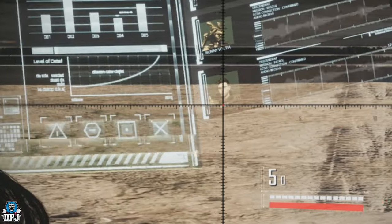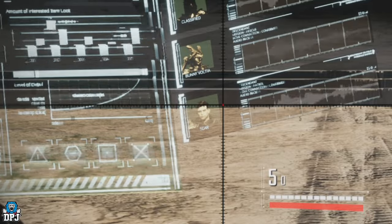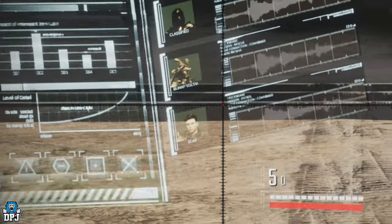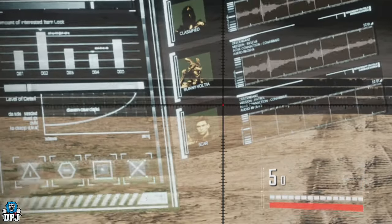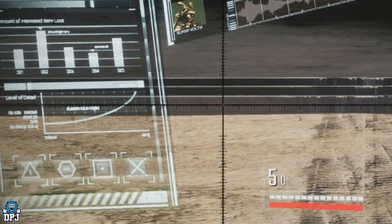We can see right here we have a descendant called Scar, and another one who is currently classified. I guess the classified descendant might be the December inclusion while Scar might arrive at the end of this month. Scar does sound like an interesting name, but at the moment there are no further details on this character whatsoever.